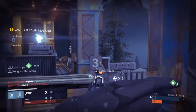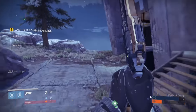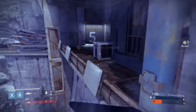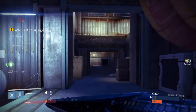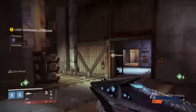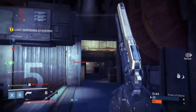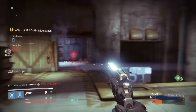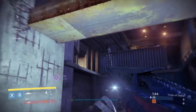There are a lot of angles and elevation changes on this map, so grenades are a huge factor. Make sure you're being very conscious of your grenades — especially trip mines, spike grenades, or lightning grenades — they work wonders here because of how many walls there are. A lot of the contested areas have multiple walls you can use to get angles with those wall-sticking grenades. Skip grenades and Axion bolts can be pretty strong here too. Lead your engagements with grenades if you can.